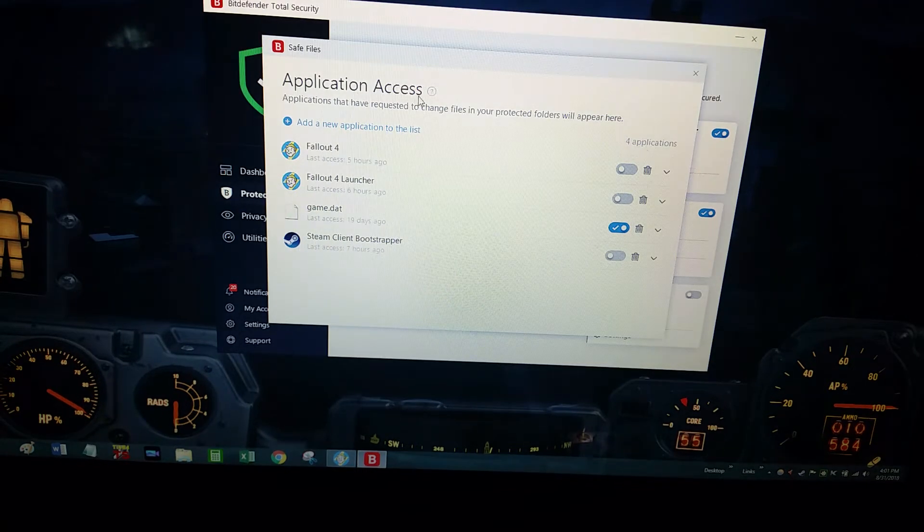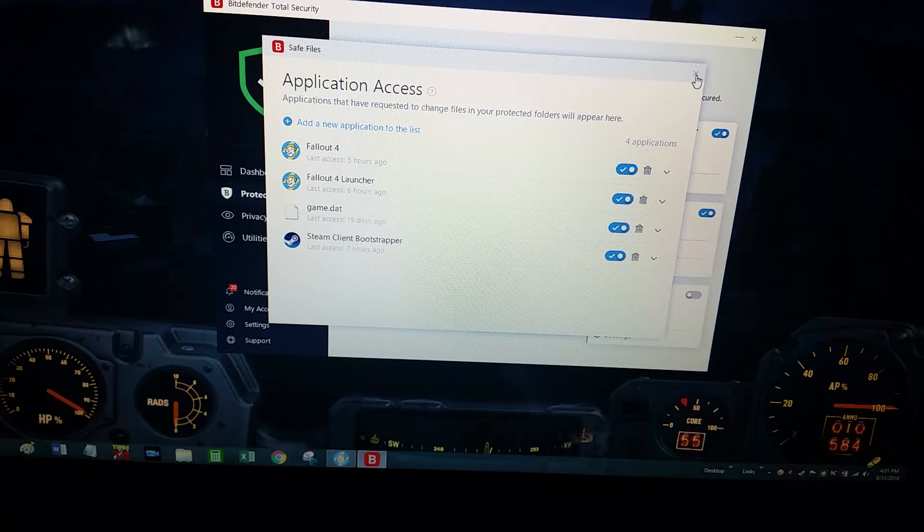Now if you'll notice in Applications, Fallout 4, or even Steam, is not allowed to have or change access to the programs. Basically it has access, but it can't change any program files. So now you can do that — allow it. You don't have to hit Save or anything; it automatically does it for you in Bitdefender.